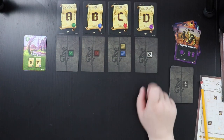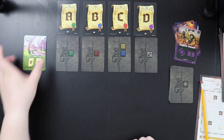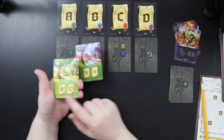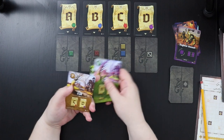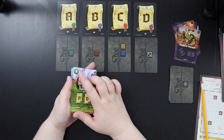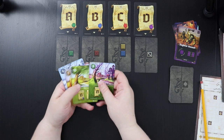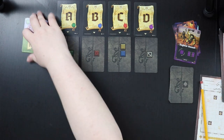Each decree card is a scoring condition and you score different conditions depending on what season it is. In spring, you score A and B. In summer, B and C. In fall, C and D. And in winter, the final season, you score D and A. This time marker tells you how long each season lasts — they get shorter towards the end.